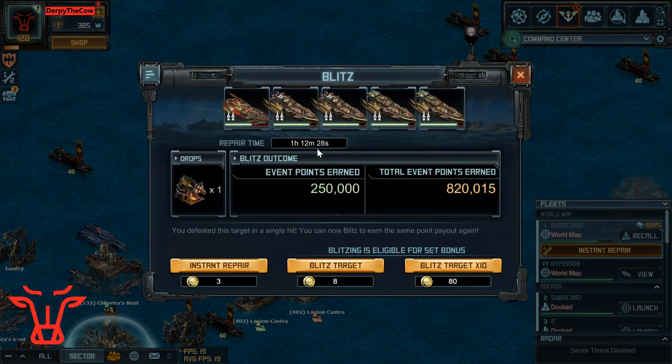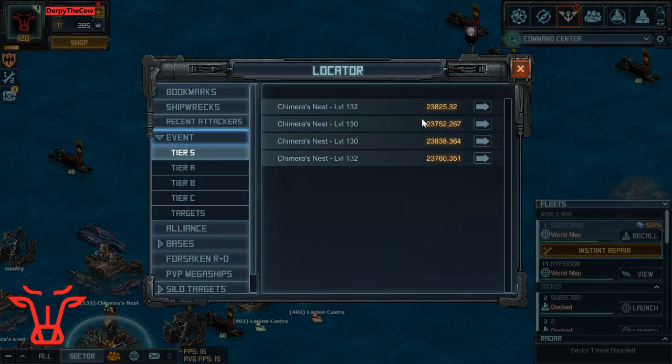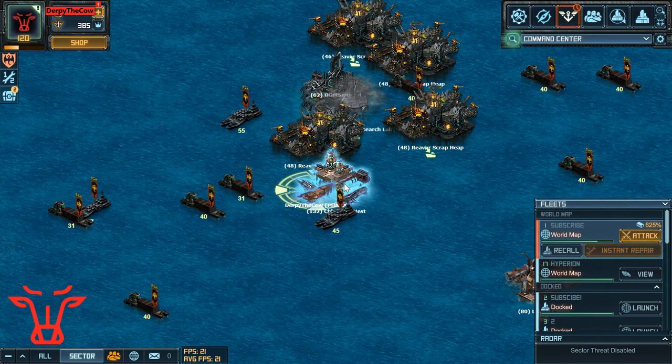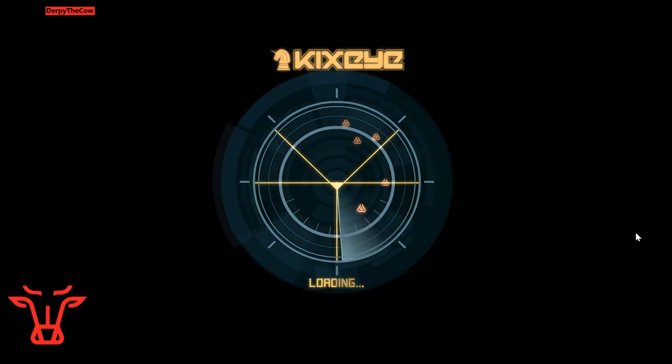Most of my damage was corrosive from the ships, very little penetrative. Total repair: one hour 12 minutes — not going to repair between hits, I'll go straight to the level 132. That's decent for a first hit at U0. Someone asking if the fleet is upgraded — no, this is 100% U0. I'm only going to do this first raid with a non-upgraded fleet to prove that it can be done.